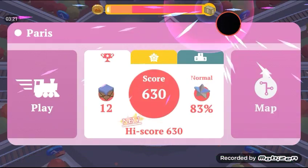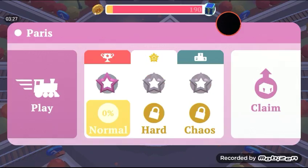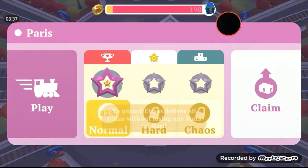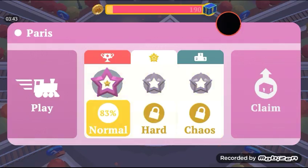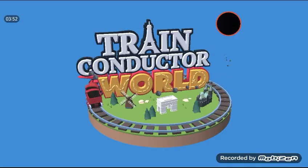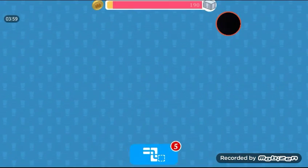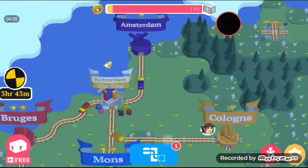All right, it's 83% on normal mode. If you don't know what these stars mean, it's actually a rating system on the difficulty — there's normal, hard, and chaos mode. To unlock it, you need to deliver all trains without losing any stars on normal, which is pretty difficult. That's okay, we have some missions to do and we got another track tile. I'll explain more about track tiles in a moment, but first we have to do more missions — hooray!